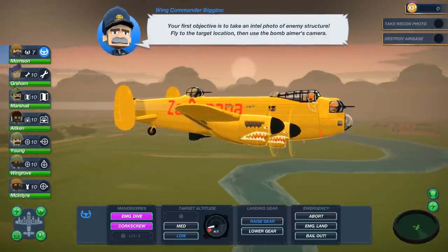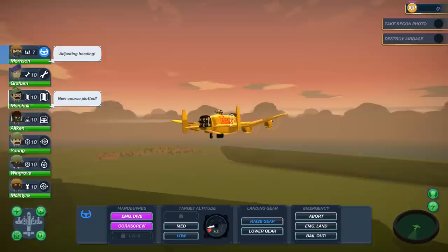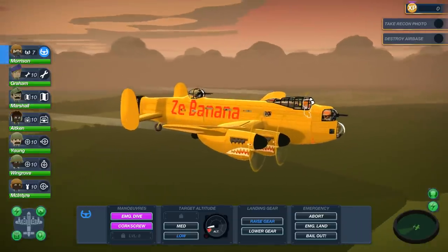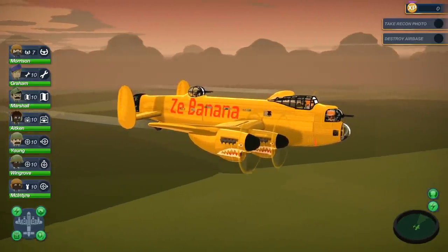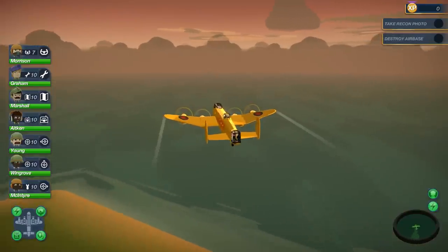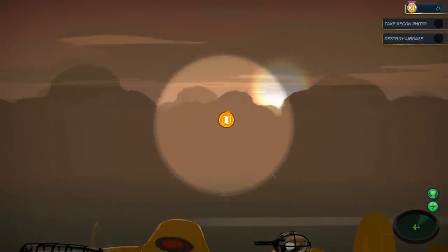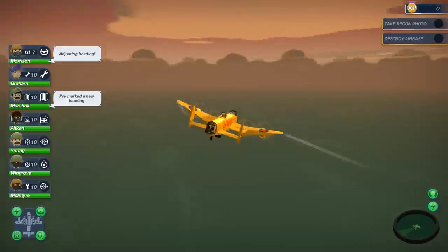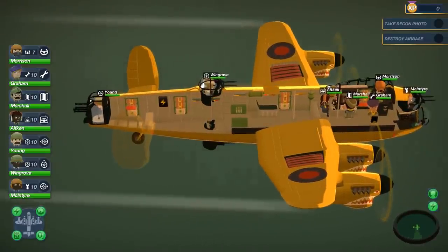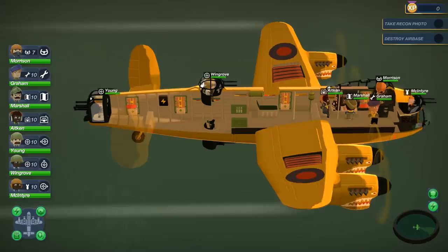Your first objective is to take an intel photo of enemy structure. The new course has been plotted, we're heading over there. Look at that beautiful village — shall we stop in for tea? What if you could manually control takeoff, landing, and flying in some cases? We're about to cross the English Channel — that narrow bit of water between jolly old England and France. We've got med kits, a fire extinguisher, and what I think are parachutes in case we have to bail out.